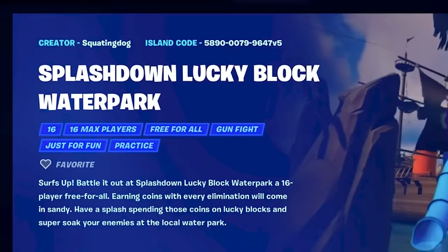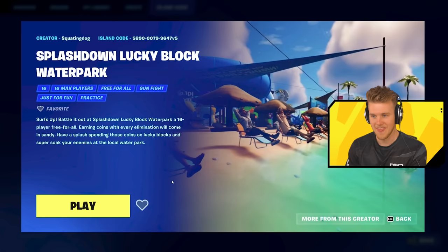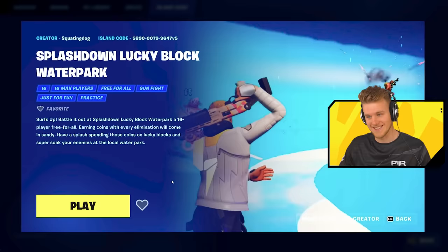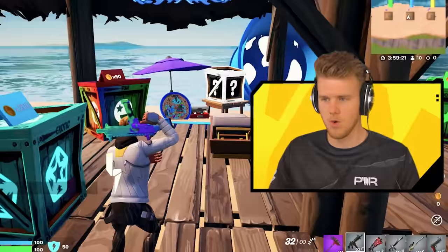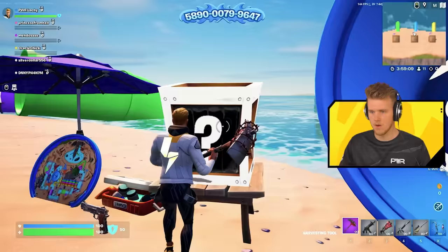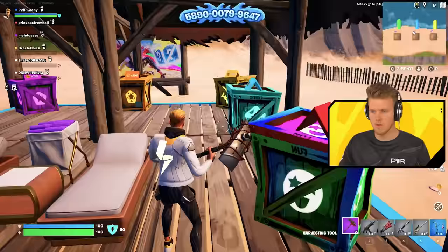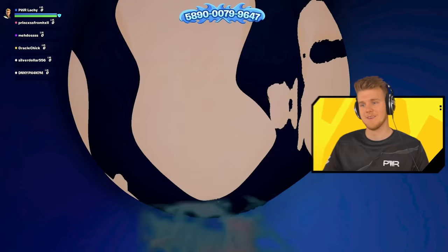Next up, we got Squatting Dog — and he's even got a trailer cinematic for it. Splashdown Lucky Block Waterpath. I mean it even did a trailer, guys. Come on, this is looking pretty good. Let's get the Discord up for this one. We are in and this is looking like a full-fledged game. We have a Lucky Block — we break the Lucky Block and get a random item. We only get one Lucky Block, but we can buy more if we get more eliminations. This is kind of cool, this is kind of epic.